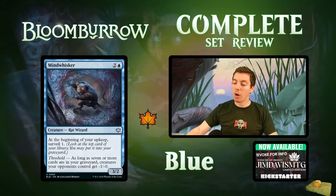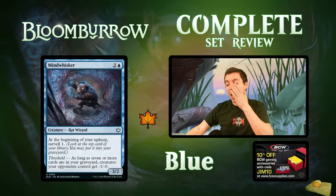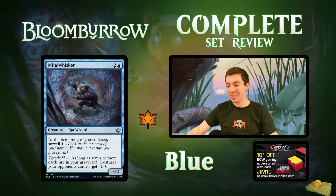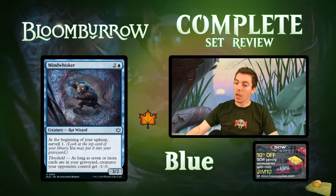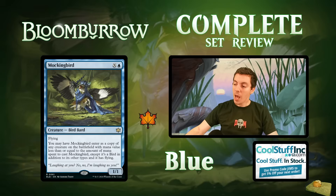Mind Whisker: uncommon Rat Wizard — two mana for a 3/2 with surveil one on ETB. Threshold: as long as seven or more cards are in your graveyard, creatures your opponents control get minus one minus one. That is a very powerful threshold effect. The body isn't great, but this is a solid limited uncommon that helps fill the graveyard for other threshold synergies.